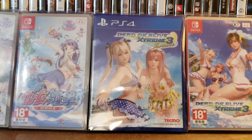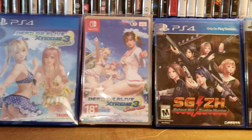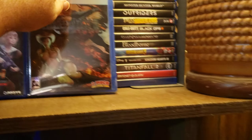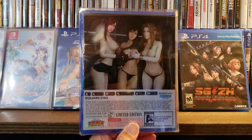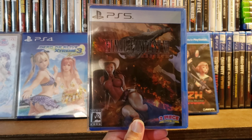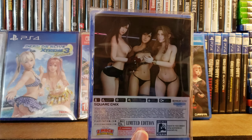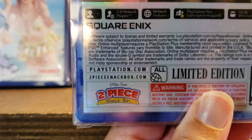And then I got the uncensored version of Dead or Alive Scarlet on Nintendo Switch. Then I got the uncensored version of Schoolgirl Zombie Hunter. And then I got Final Fantasy VII Rebirth with the cowgirl Tifa uncensored. I got the game in there and I got this custom case from an eBay seller named Two Piece Snack Box — he makes custom cases and did a really good job. If you want to buy some custom cases from him, he's on eBay and his name is Two Piece Snack Box, and that's his website — he sells stuff on eBay as well.